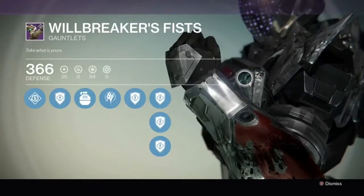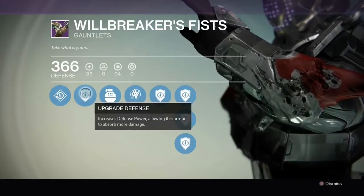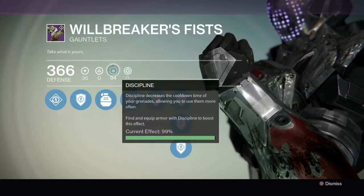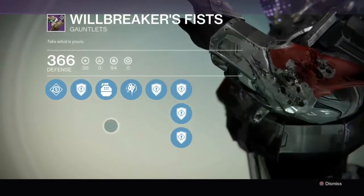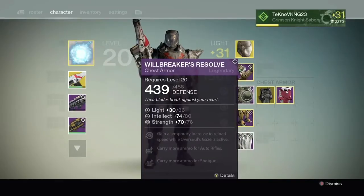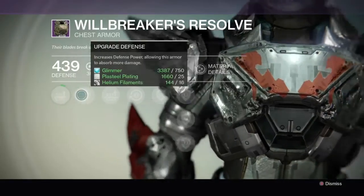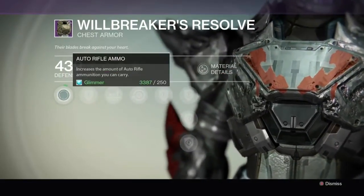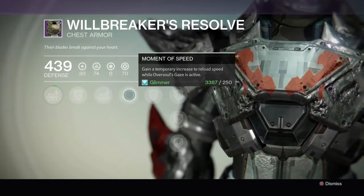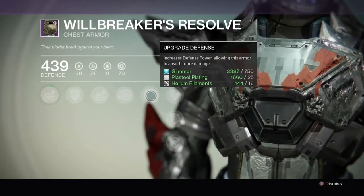Willbreaker's Fist I actually had from a previous attempt completing the Abyss section, but I was using a looking-for-group team and it fell apart after the Abyss, so we didn't even get to try the bridge. I already had those gauntlets leveled up. Then tonight, after we killed the Deathsinger, I got the Willbreaker's Resolve chest piece, which is good for auto rifles and is a very neat looking piece. Overall it was a really good raid run and I got a lot of cool gear.